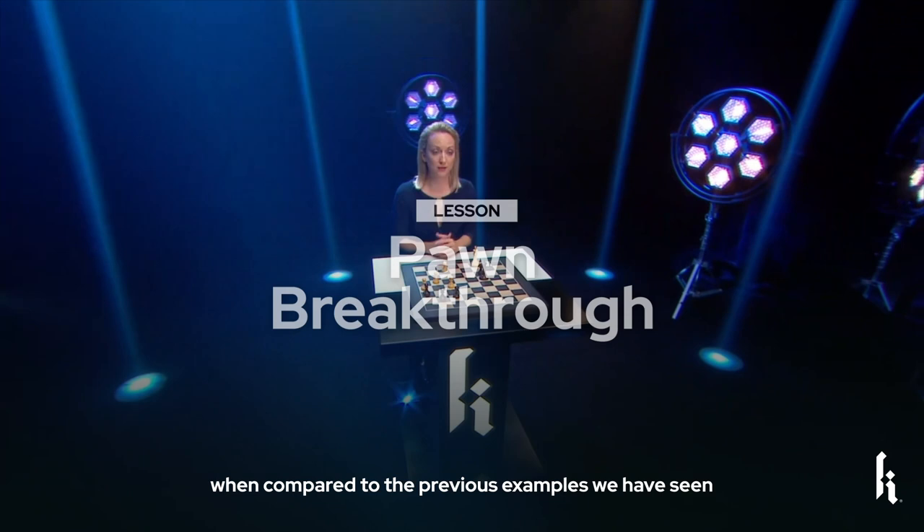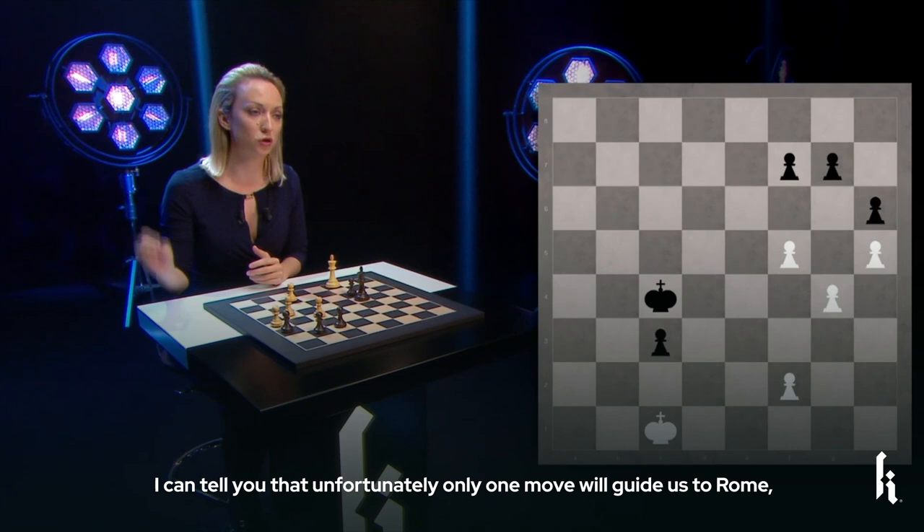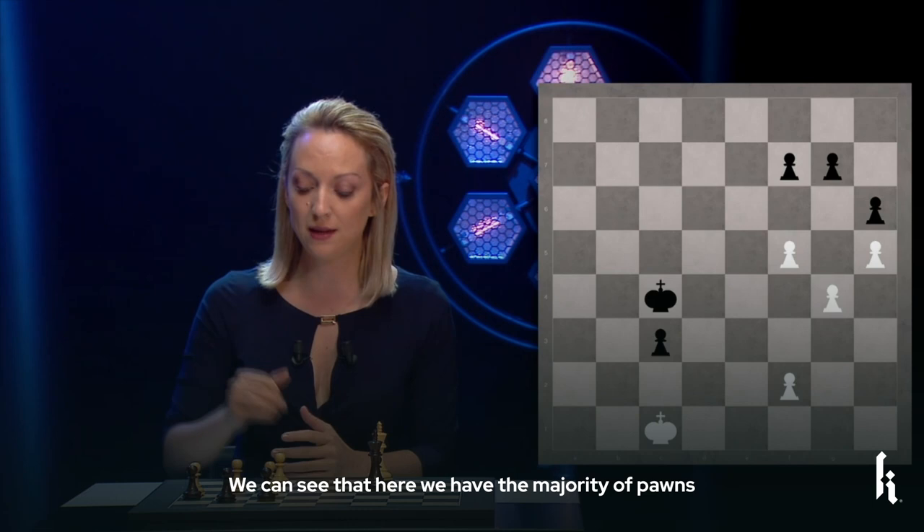This example is obviously a lot more sophisticated over the previous example we have seen in the chapter of the magic pawn breakthrough. Here in this position we have a lot of candidate moves for white, and unfortunately just one move will guide us to a win — all the other moves will end up in a bitter defeat.